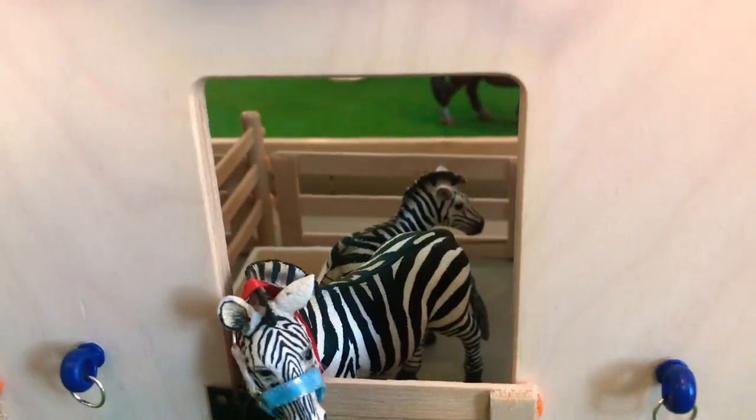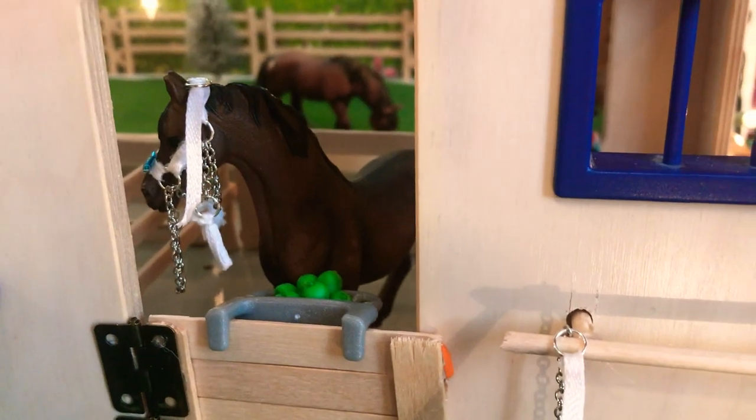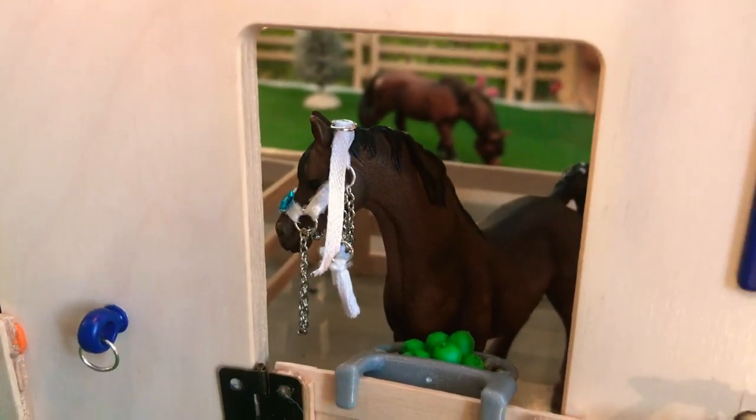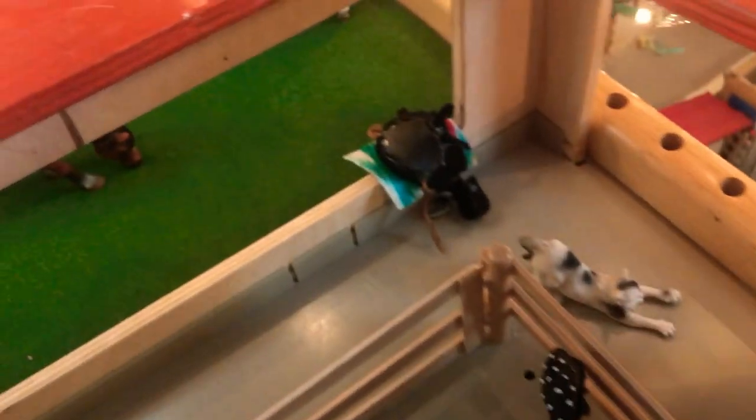And then this is Maisie, my zebra. And her little foal back there, Stripes. And then here's Disney, my Arabian stallion. And he's just looking so flashy in his Arabian halter — I love it. And then right there is a Western saddle. And then there's our cat, Stretch.